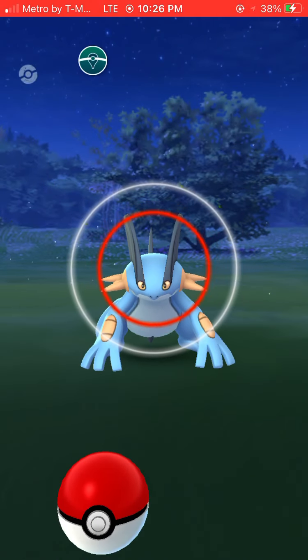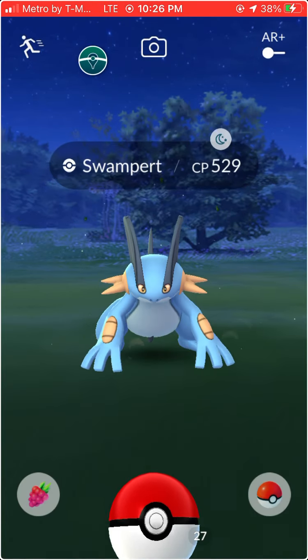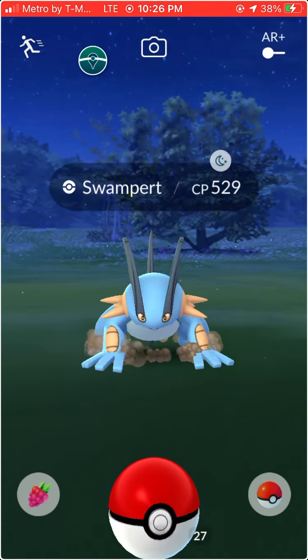Selected. Screen recording. Pokemon Go. Direct touch area. Use the rotor to enable direct touch for this app.